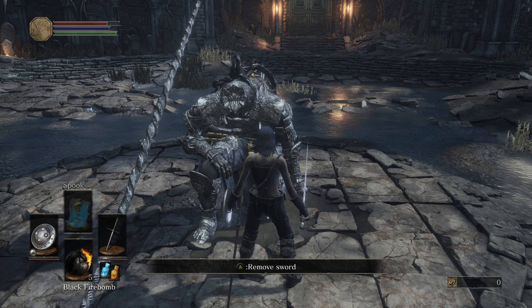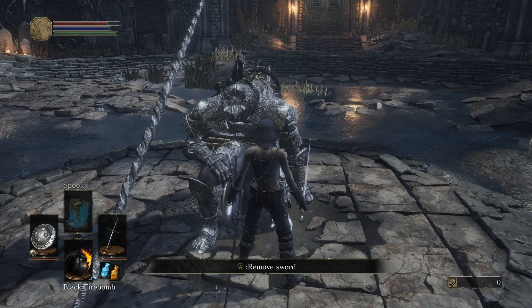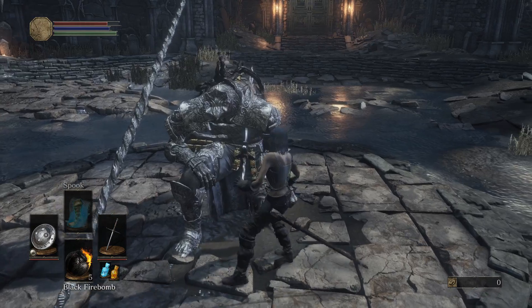You want to use two firebombs here, not more than two, because you need three later on — and it saves you a lot of time so you don't need to pick up the ones later on. So this is the fastest way to do it: you skip phase two. What you need to do is pull this,